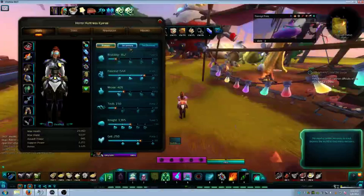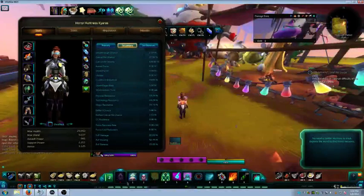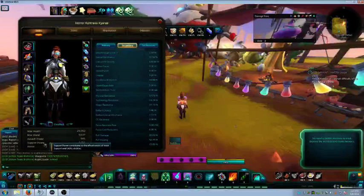That's pretty much it for the primaries. For secondary stats, the first one you want to look for is support power. Anything with higher support power will always be better - it scales better than any other stat you have. So if you find a piece of gear with more support power than what you currently have, most of the time you take it, nine times out of ten. The only reason you wouldn't is if you lose important milestones in something like Finesse.